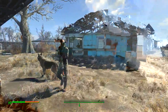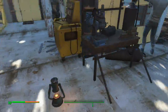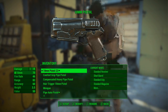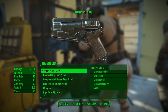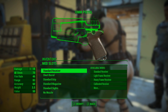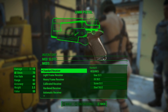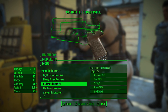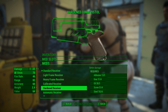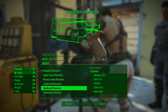But somehow I have better armor than anything else I've encountered so far in the game. Weird. Now, let's modify this guy. Better critical shot damage, better damage. Increases the weight a little bit, definitely increases the value.